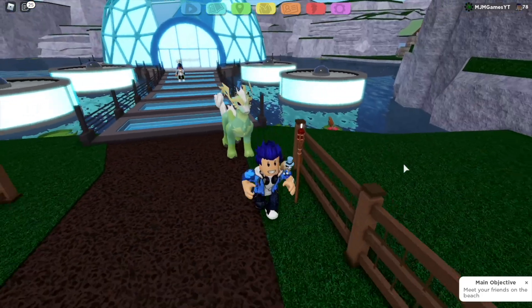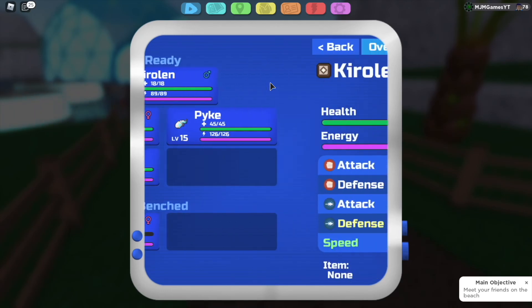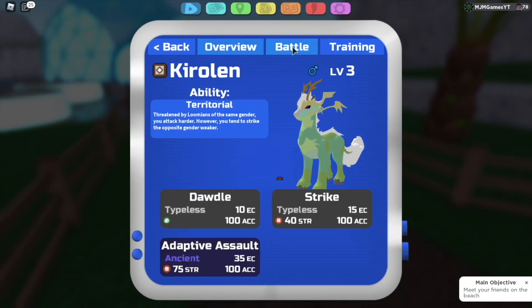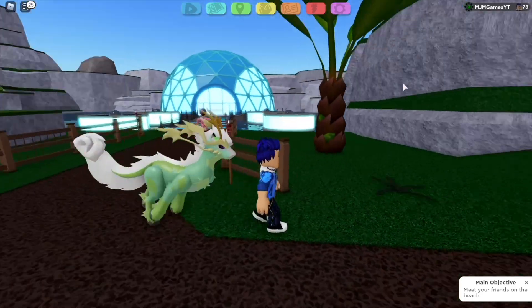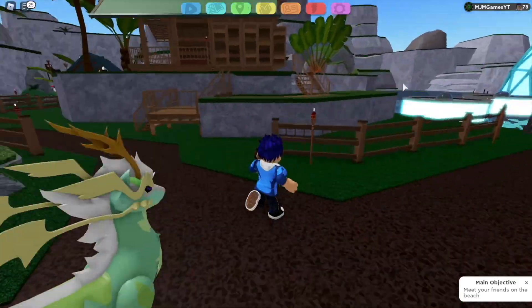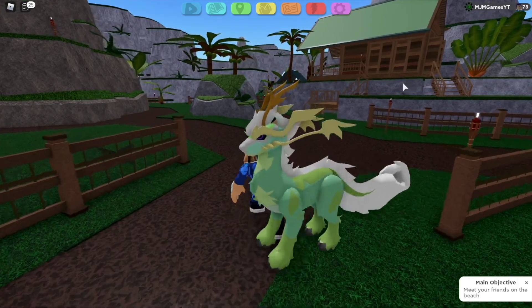So this is a female. Okay let's get the male out. What's this ability? Territorial. So this is it, it's got a pretty cool cry. Here he is, all the beauty. That's a really cool one.